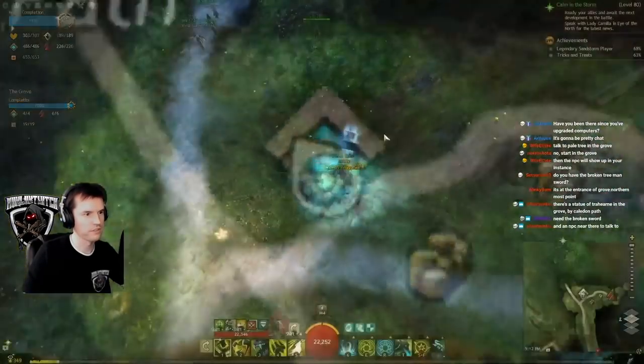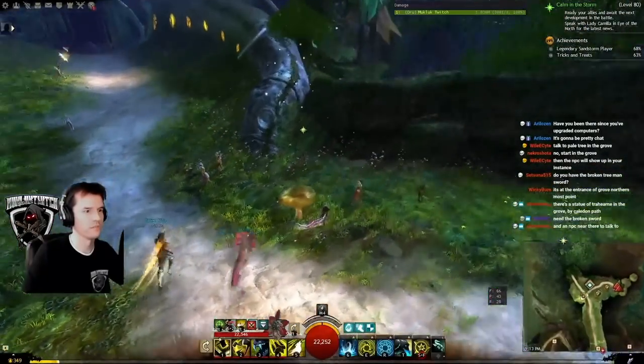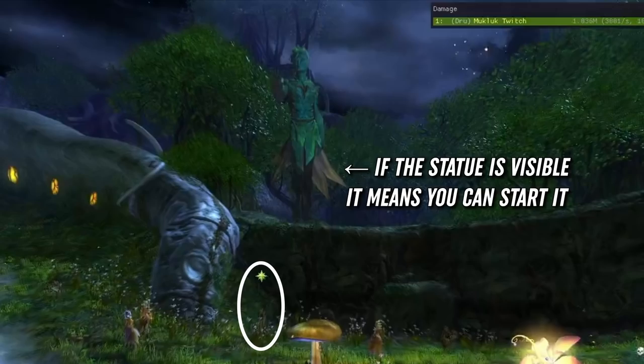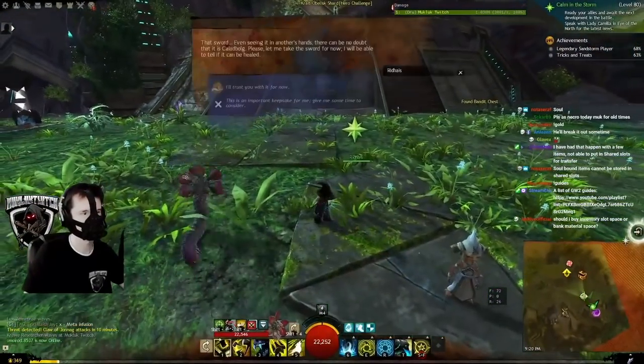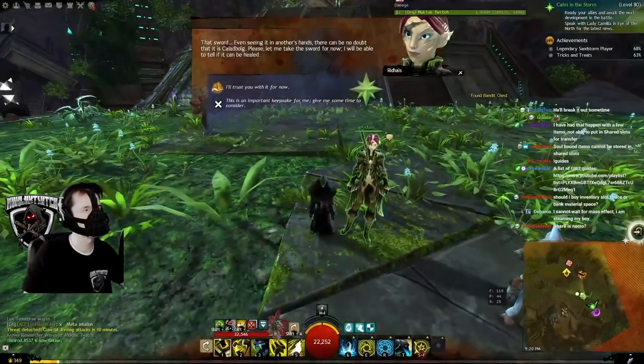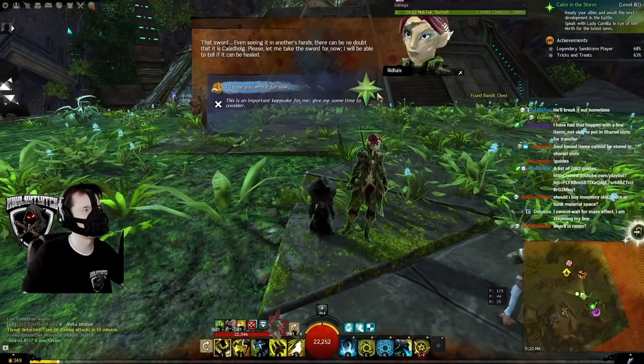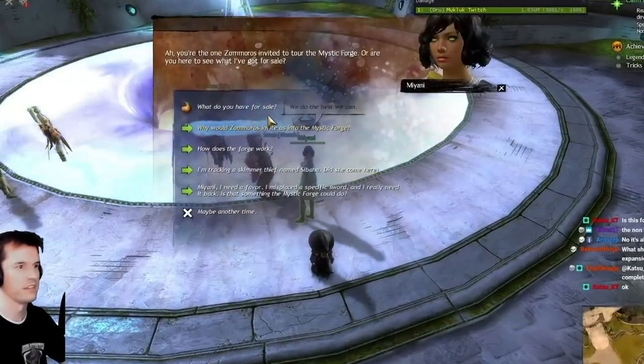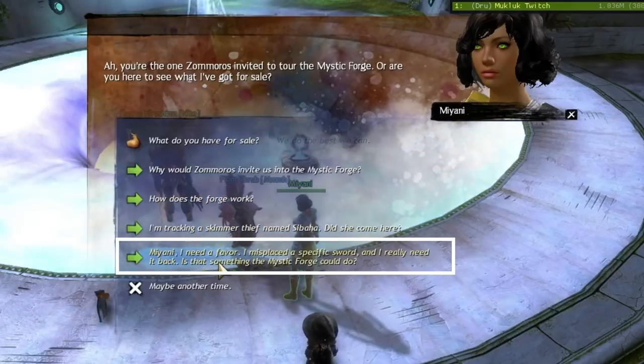At least one daily reset after finishing HoT, go to Warden Leed in the Grove and talk to him. He is near the Trahearne statue. Afterwards, go to your home instance — it doesn't matter which capital city. Inside, look for Rydhys near the entrance. Give her your broken Caledbolg from the story, or if you have destroyed it, you can trade 10 bottles of Ohlonian wine to Mianni in Lion's Arch to recover it.